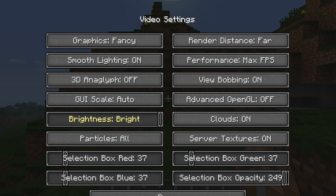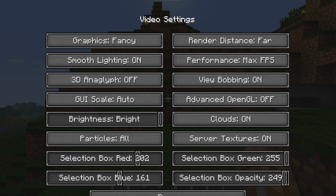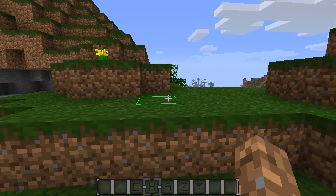You go into your options, then video settings, and there are four different sliders: red, blue, green, and box opacity. You determine your color based on how much you move these tabs. If you want it all green, put green all the way up and red and blue all the way down. The opacity controls how transparent the outline is.